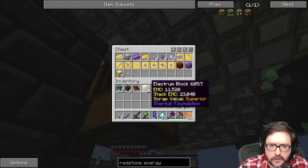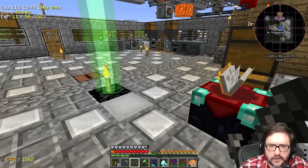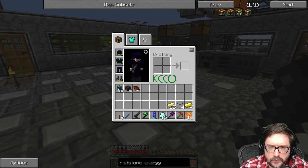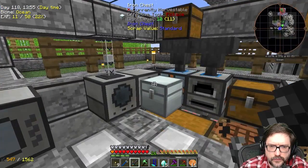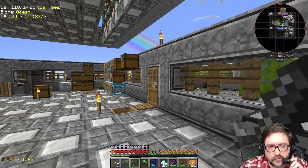So I got some electrum created here. I need that to do the big frames and stuff like that. So we got two blocks here. I grabbed a block of gold, and I had to go back to the other chest.